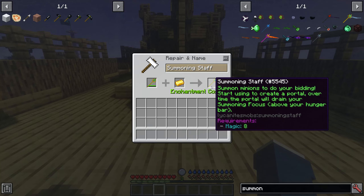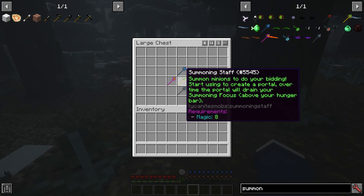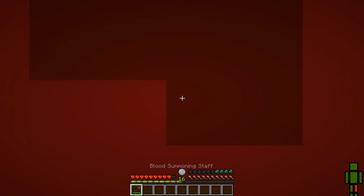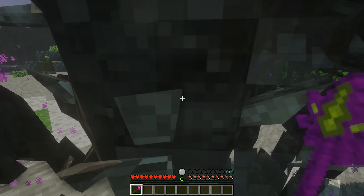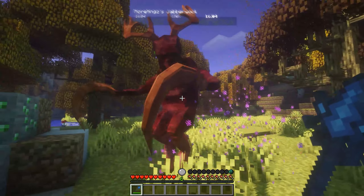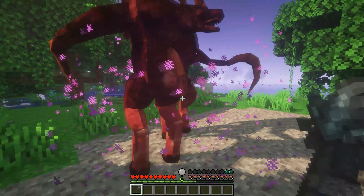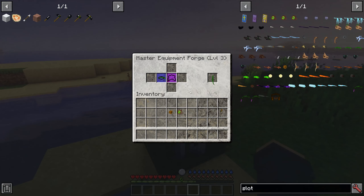You can repair the summoning staff using gold ingots on an anvil. There are also four other summoning staffs. The blood staff costs the user half the focus cost by sacrificing your health in its place. The savage staff can summon double minions but at half health each. The stable staff makes summoned minions last longer but costs more focus. There's also a secret Spriggian heart equipment part, which can fire a projectile that summons your selected minion at no focus cost.